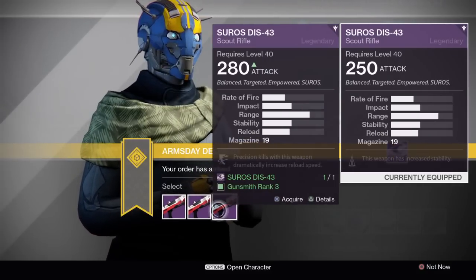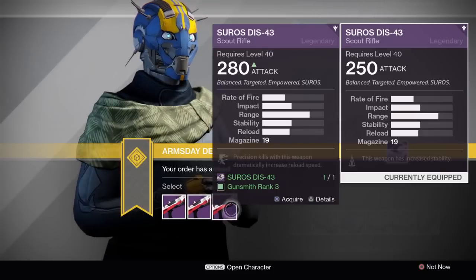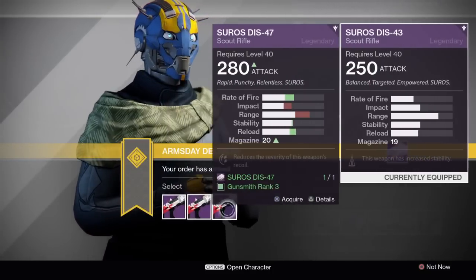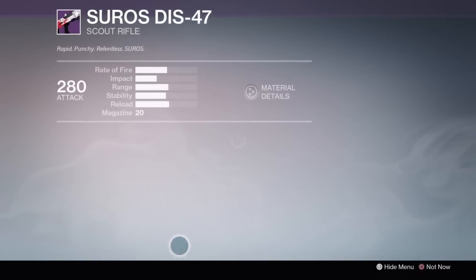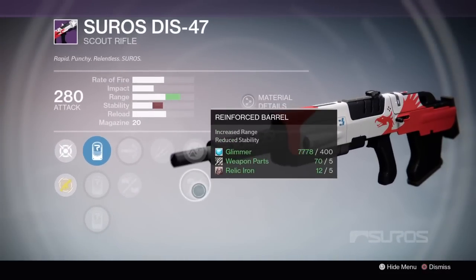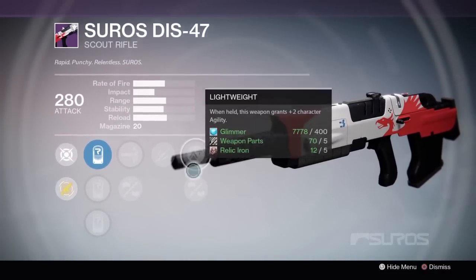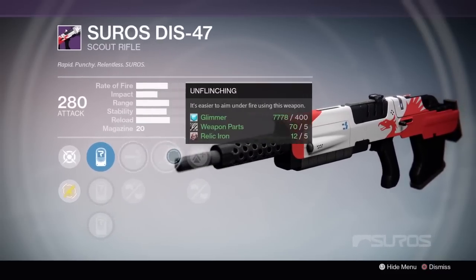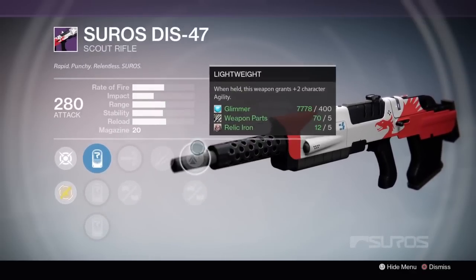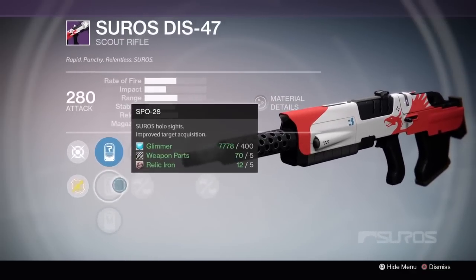It's a mid-rate-of-fire archetype, so you should be able to recenter the reticle. Finally, the DIS-47 does not have a full auto roll, which is a pity. Its first roll also has High Caliber Rounds and PO-28, so this would almost be worth picking up. The problem is it does not have a plus Stability perk. We've got to have that plus Stability perk on the DIS-47.